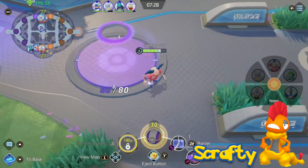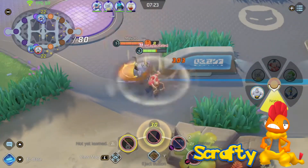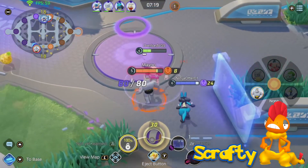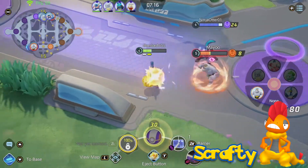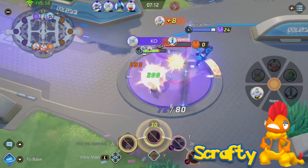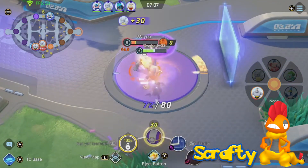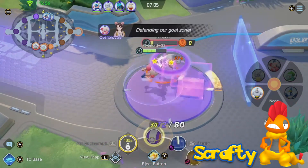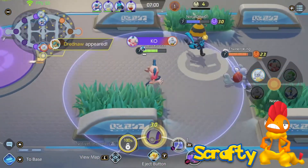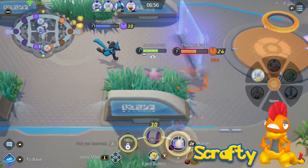Scrafty could get Taunt for hindering opponents — enemies affected by Taunt couldn't use any status or non-damaging moves, which means Blissey couldn't use Soft Boiled for example. It could last maybe 5 seconds, helpful in taking down healers or Pokemon that rely on buffs and debuffs rather than raw damage. It could also get Dragon Dance — despite not being a dragon, Scrafty can learn this move. It would raise its attack and speed, helping Scrafty deal even more damage and be quicker when retreating or reaching a destination.